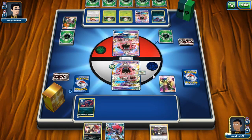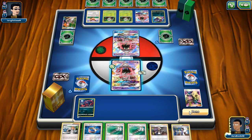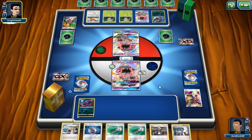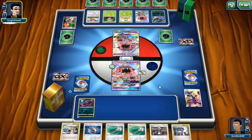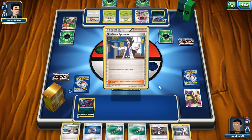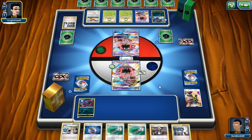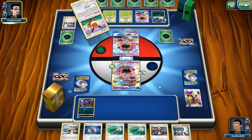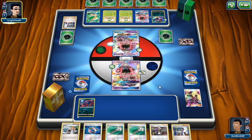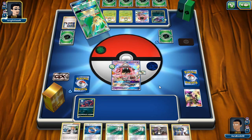The chances of him having Decidueye next turn are very unlikely so I'll just play Cynthia here and hope for the best. No Pokémon — not at all, so that sucks. No ways to get Pokémon in hand. We have Sycamore though, so we should draw into useful cards next turn. Let's see if he has Grass Energy and Float Stone in hand — he can't even evolve his things anymore so his Leafeon is completely dead on the bench. That's what I mean — that's why I don't like the Leafeon deck.